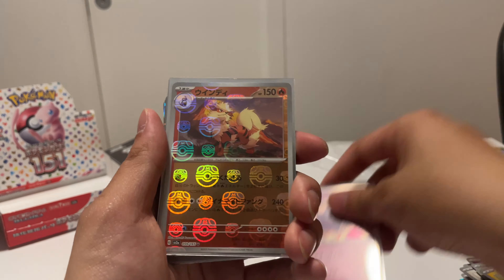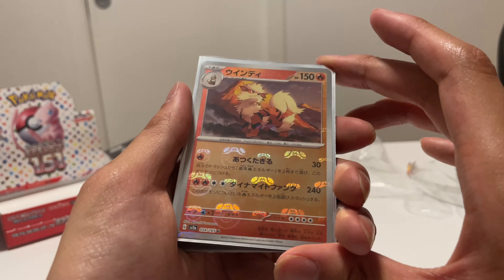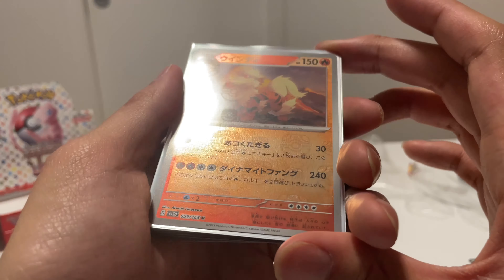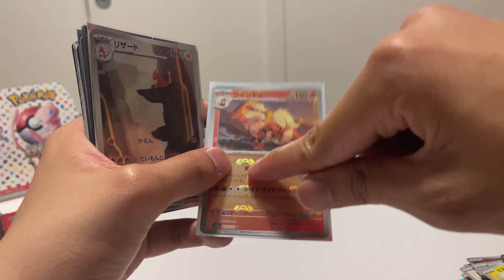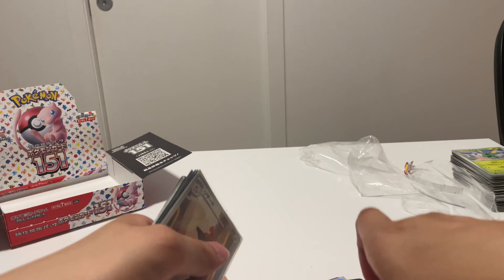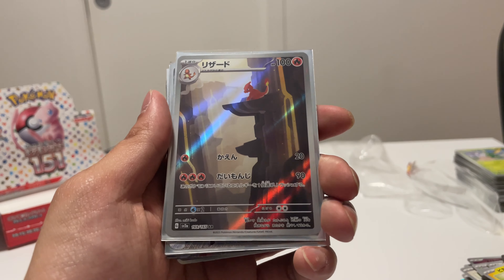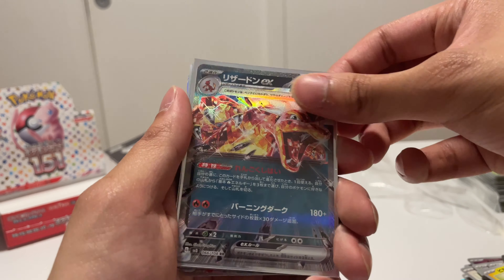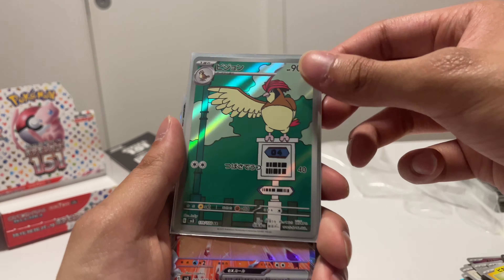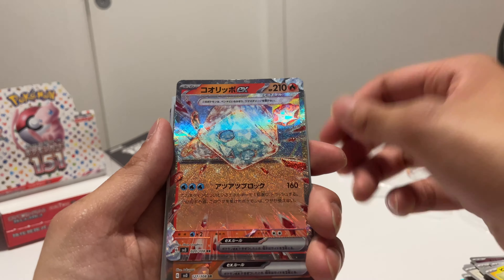First of all, look how nice these packs look — that is amazing. I think this is definitely one of the sets that will go up in price a lot. For content we are gonna open this box. The price of this product will definitely skyrocket in the future, that's a hundred percent sure. We got the reverse Krabby and the Mr. Mime holo.